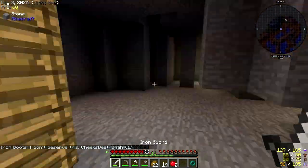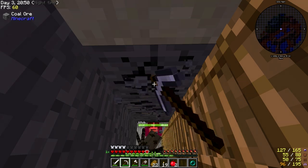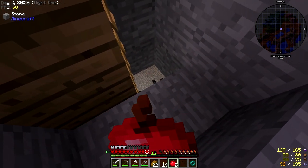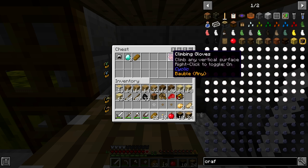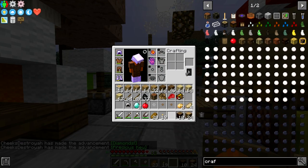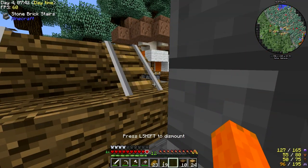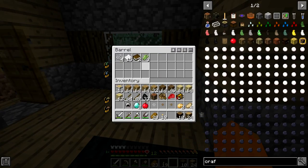Minecraft no matter what computer I have seems to always have some sort of problem because it's a very resource intensive game. They're down there killing each other. There was a bag I really wanted to secure but it's not looking like a possibility. Oh there's some goodies in this chest - got some rings, duct tape, and climbing gloves: 'climb any vertical surface, right-click to toggle on.' Very cool, I like this a lot. There's a bobble - it's on now, then I right-click... what the heck?